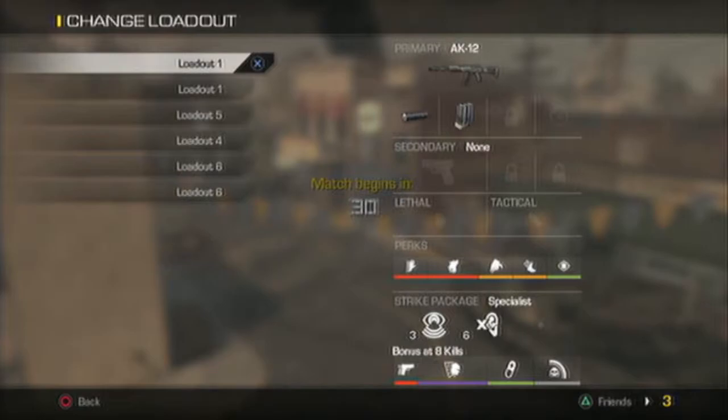Then you would choose your specialist bonus — so Off The Grid, ICU, Ping, Ready Up — and then you deselect the 3rd one in your Streak Package, so Reflex would be deselected. And it would look something like that if done correctly. This way you still get your specialist bonus at 8 kills — or 7 with Hardline — but instead of using 3 perks you don't really want just to get your specialist faster, you end up using perks you do want, which have more value to you.